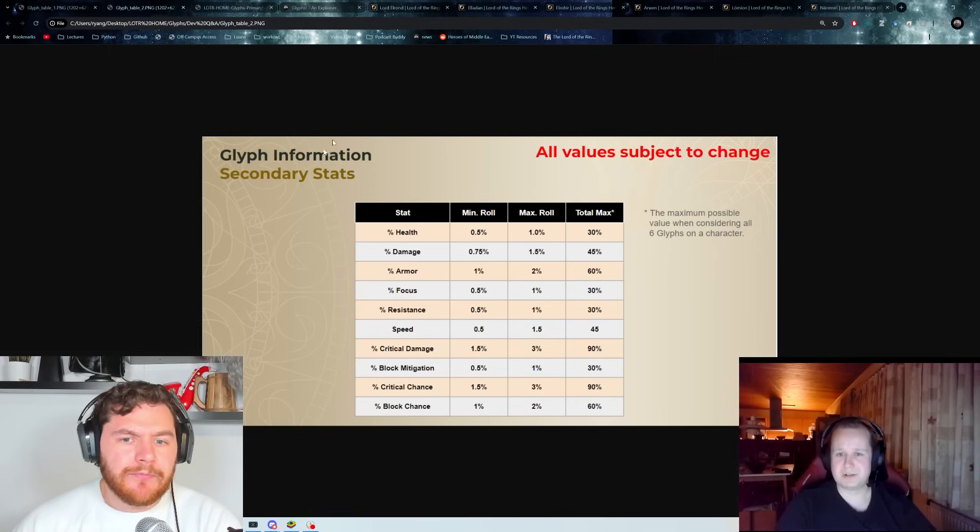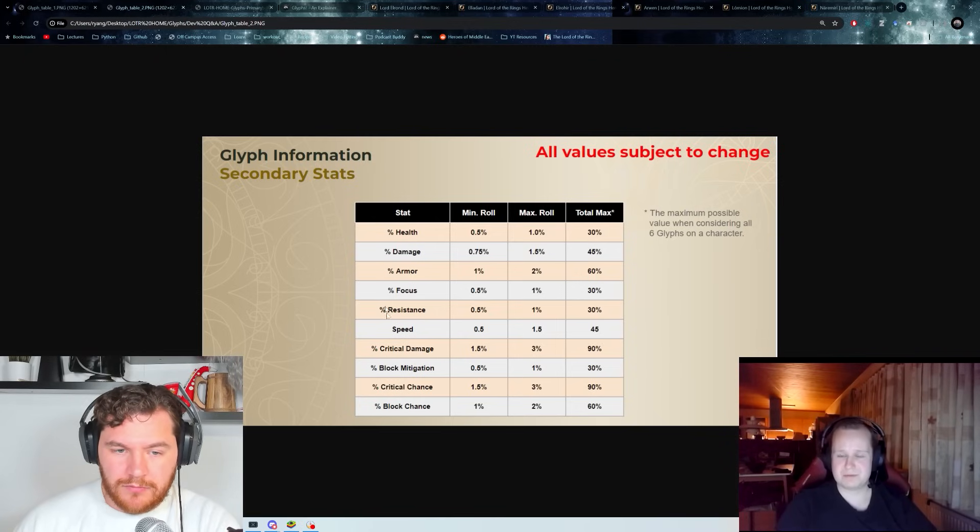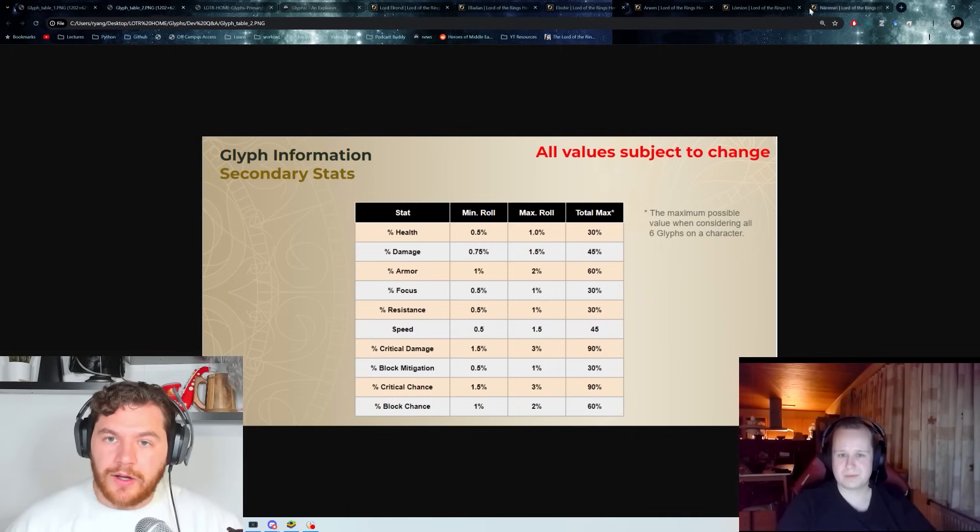For secondaries, speed is a given, and then I'm leaning towards HP or damage. Could be resistance, but probably damage to make her hit that much harder. Damage, health, and resistance are pretty good priorities.